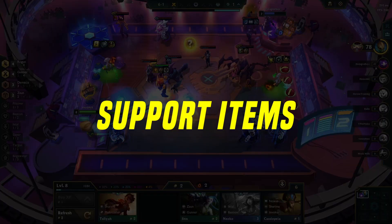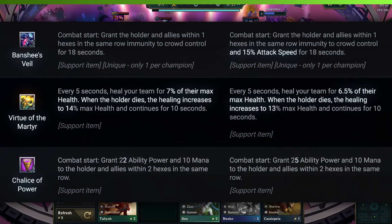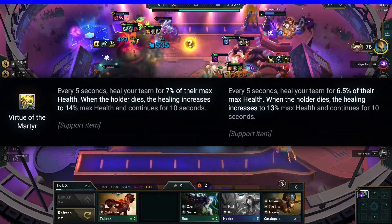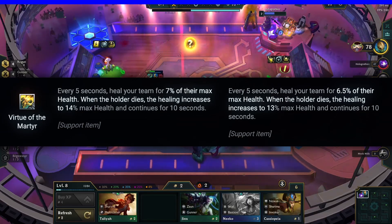But wait, there's more. Support items are getting some love. Buffed support items: Banshee's Veil, Chalice of Power, and Zeke's Herald are all getting better. Adjusted support item: The Virtue of the Martyr is adjusted, where healing while the holder is alive is buffed, and healing after the holder dies is nerfed.